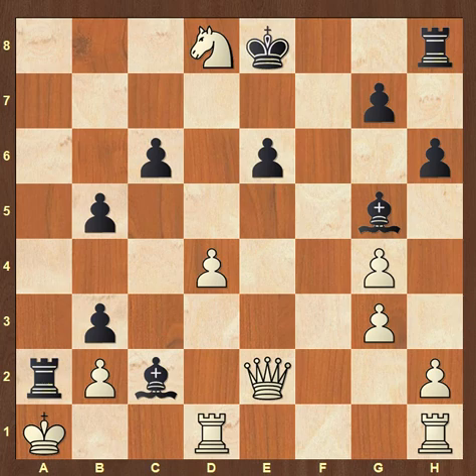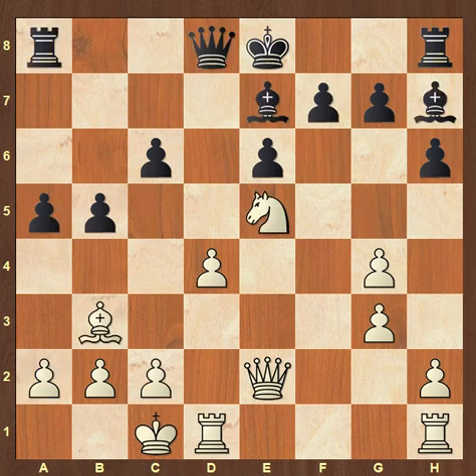Here White played knight e5 but didn't have rook hf1 yet, which meant that Black's counterplay had a chance of succeeding and that White's attack with knight e5 wasn't quick enough yet to really cause Black a lot of pain.